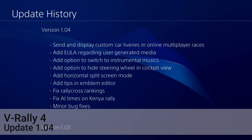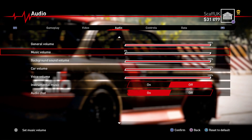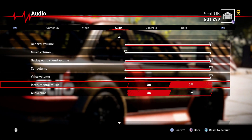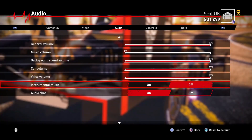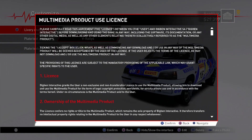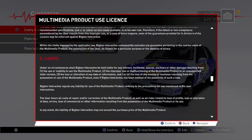Hi and welcome to this look at the 1.04 update for V-Rally 4, which hit today, the 18th of September. They've added some more stuff on the car liveries so they can be shown online, and added an end user licensing agreement around that.